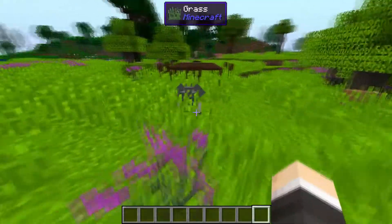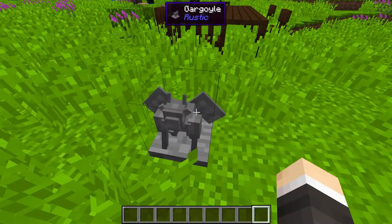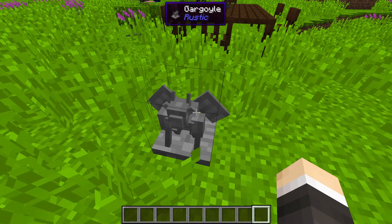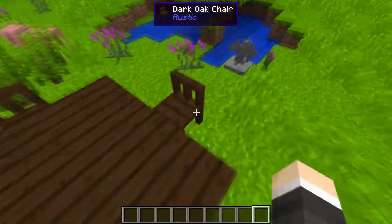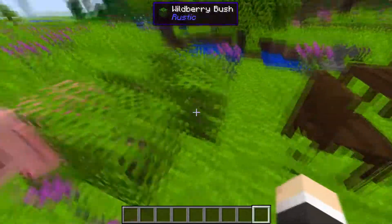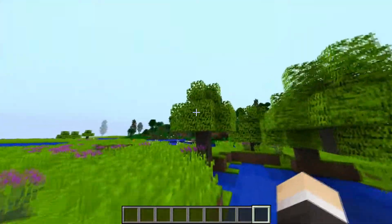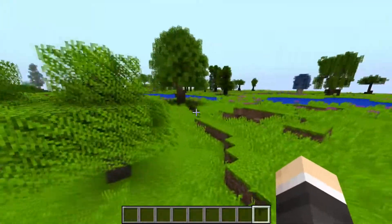At number 2, we have the Rustic mod. Basically adding a lot of furniture and decorations into your Minecraft world that you can place down. It also adds different types of trees and obviously these little bushes, and many more.